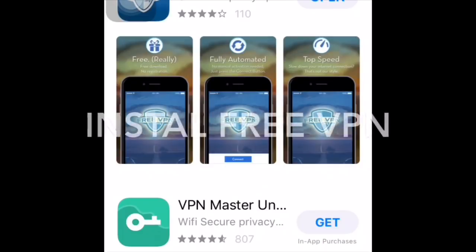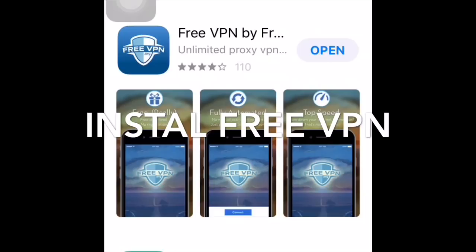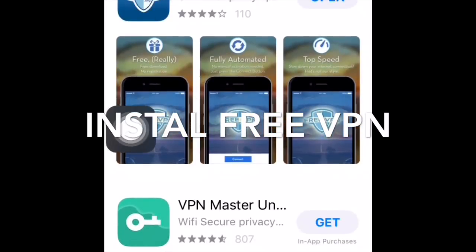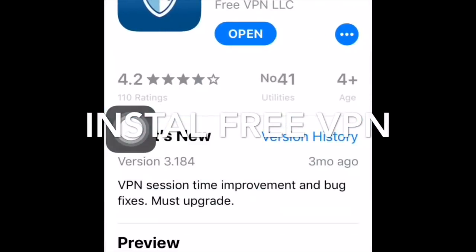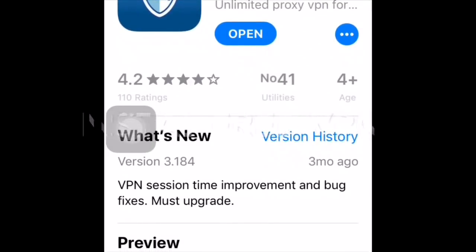Search for 'Free VPN' — V as in Victory, P as in Pocky, N as in Nuts — and there you go. As you can see, the first result is it. Tap that and install it. I already have it installed, but if you didn't install it yet, install it.